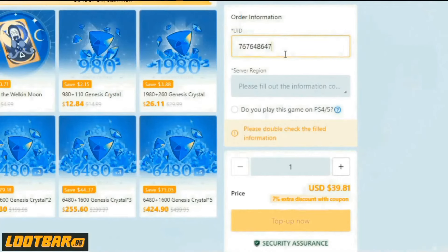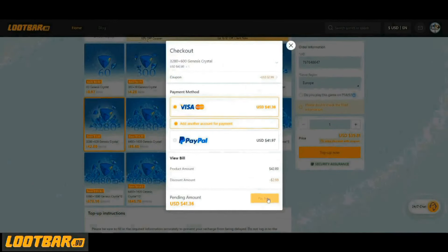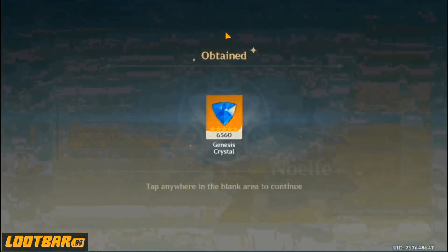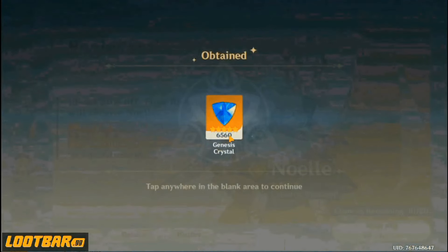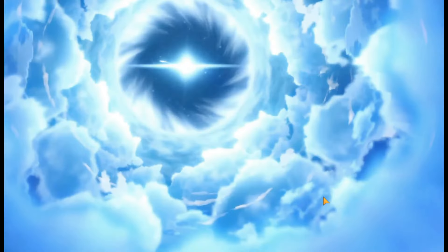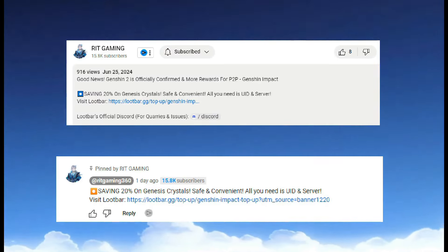It is 100% safe as it only uses your UID and server region. After recharging, you will receive the crystals you purchased in less than 30 minutes. All recharges are done through the official channel with miHoYo, which allows you to enjoy all top-up offers. Now you will be ready to get your favorite characters. Check the link in the description and pinned comment.